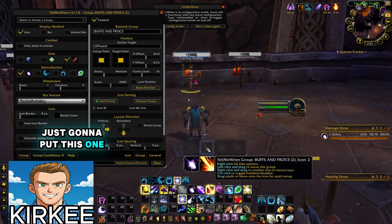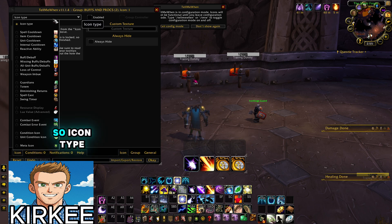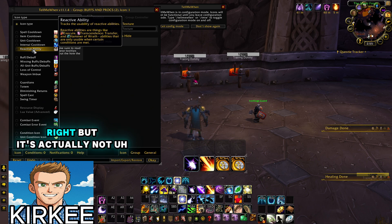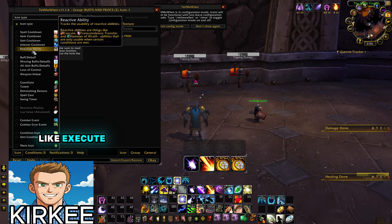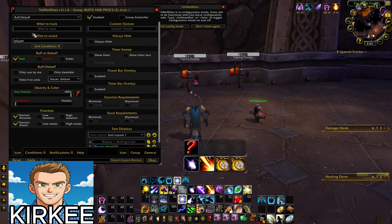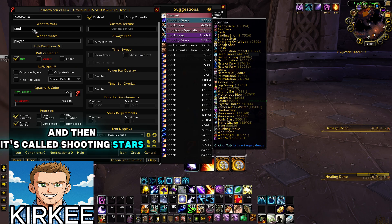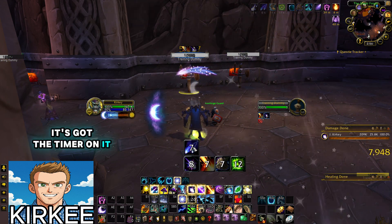The last thing I want to show is how to track procs. You might think it would be under Reactive Ability, but it doesn't work properly that way. Reactive Ability is for things like Execute — where it's not a buff on you but allows you to use it on the target. For procs, use Buff or Debuff instead. In this case it's called Shooting Stars — only cast by me, show timer, show timer text. You can see it right there with the timer, and when you consume it, it disappears.